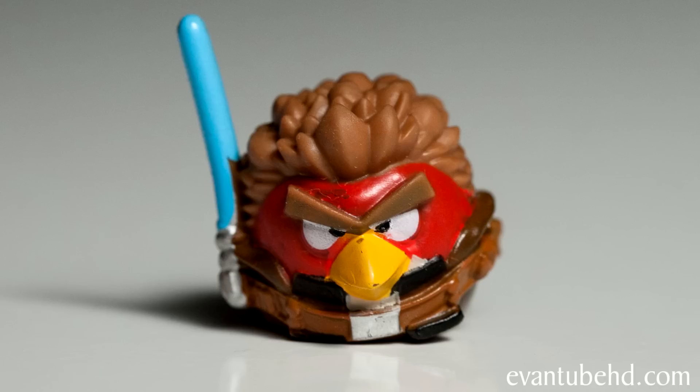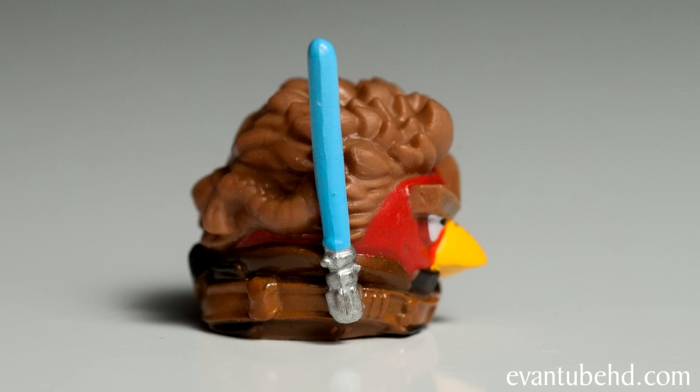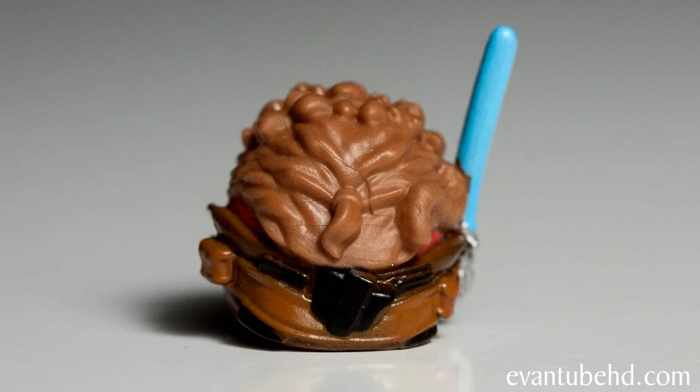Next up we have Anakin Skywalker bird. This guy also comes with the Jedi vs. Sith pack that we showed you earlier this week, but this one doesn't have the blue paint in his hair like the other one. He's got a belt, a little braid in his hair, you can see his black tail, and he's got kind of spiky hair.